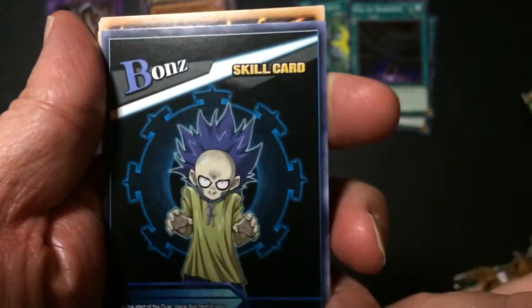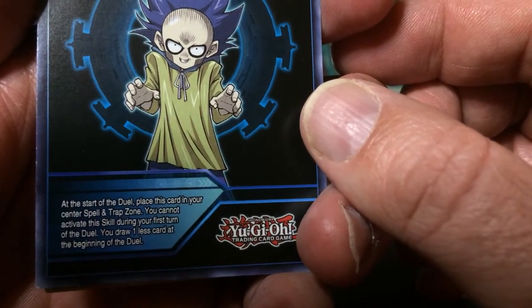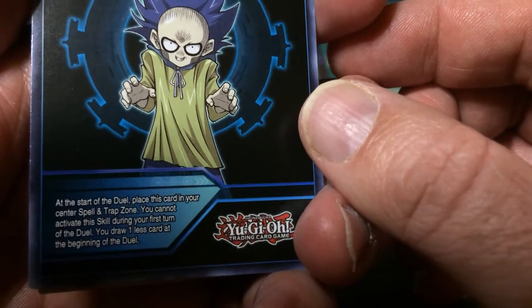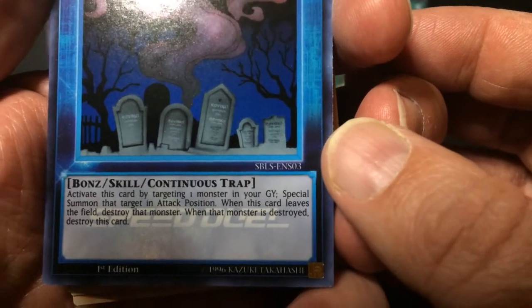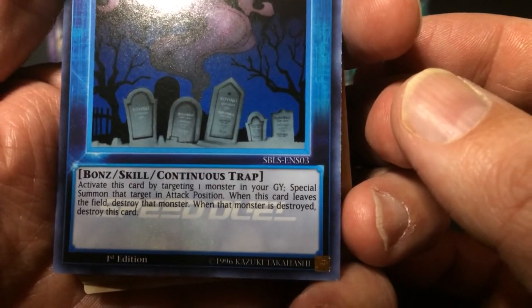Okay, got a skill card in here for Bonds. Start your duel - place this card in your center spell trap zone, cannot activate the skill during your first turn, you draw one less card at the beginning of the duel. That's called The Haunted, so it's Bones' skill. Target one monster in your graveyard - special summon that target in attack position. If this card leaves the field, destroy that monster. Not bad, it's pretty cool for a skill card.